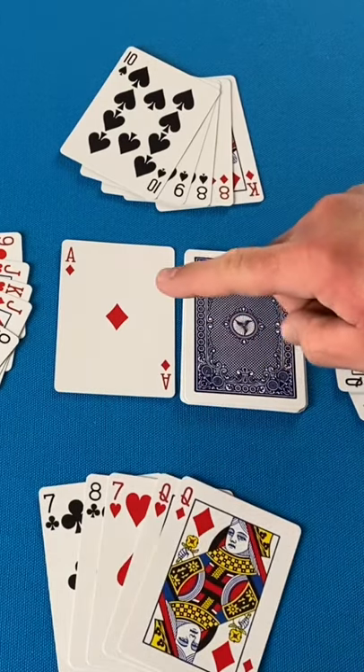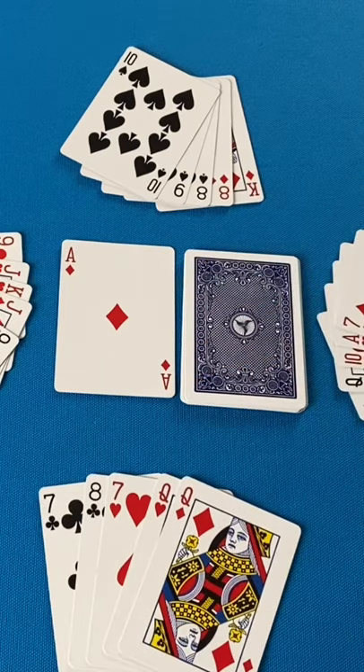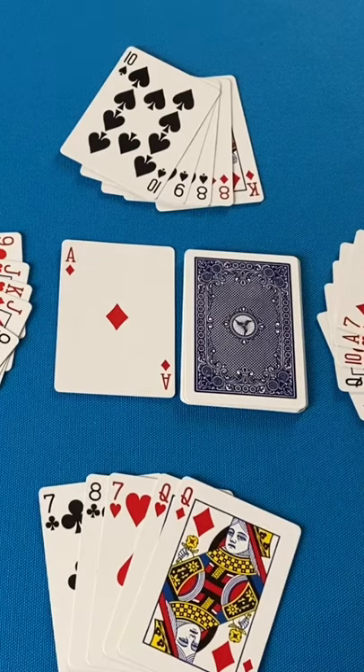On a player's turn, they must match the suit or the rank of the top card of the discard pile. If they can't, they draw one card and pass their turn. Some of the cards have special powers.